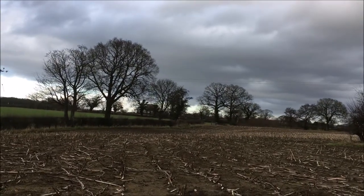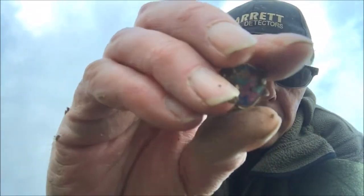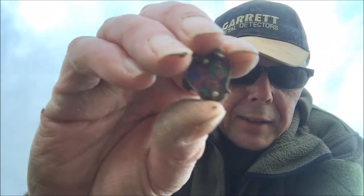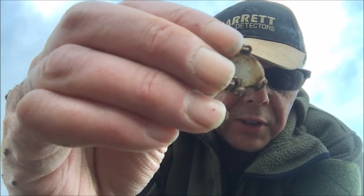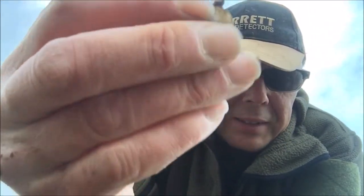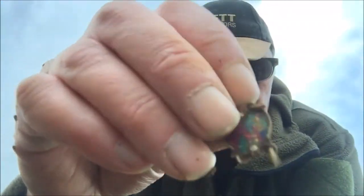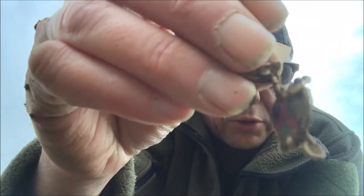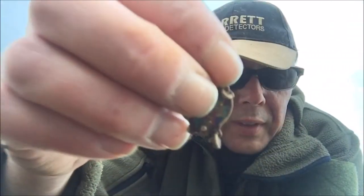Hi guys, I'll just show you this next find — a lovely little bit of jewelry. I think it's costume jewelry; I can't see any markings on it. See those lovely colors? It looks like a bit of a heart shape. It looked gold at first when it came out but it seems to have a silverish back. I'll clean it when I get home and if I get any marks on it I'll stick it on the video, but I'm going to say costume jewelry for now. Still a nice little find — pleased with that.